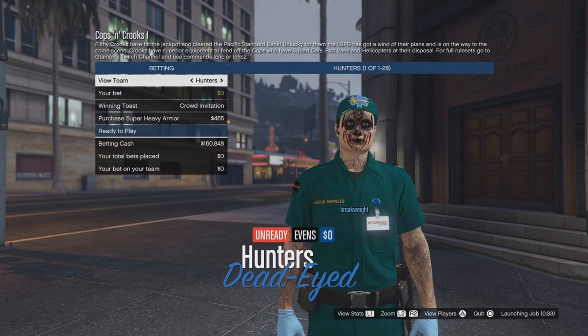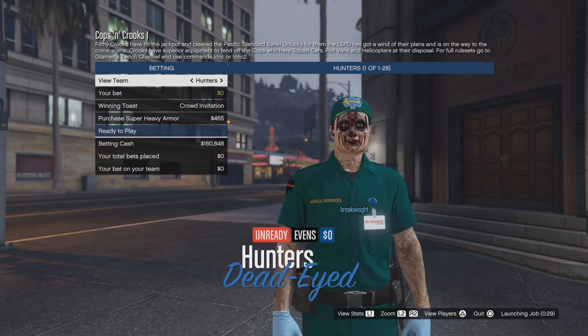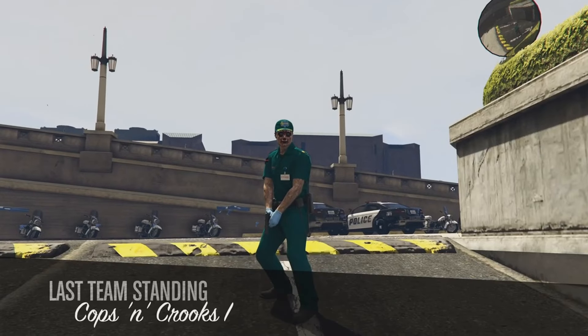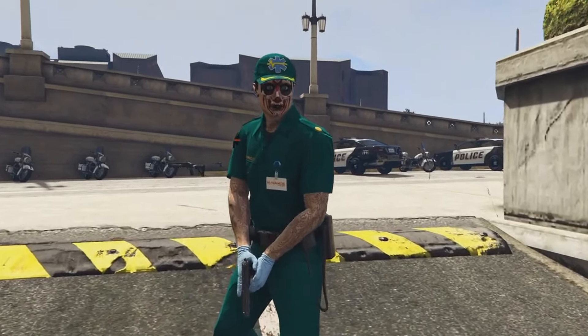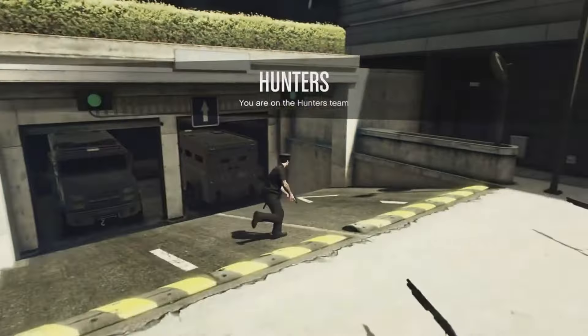Once you join your friend and load in, you want to make sure you're on the Hunter's team — that's how you know you're on the team that is going to get the cop outfit. All you want to go ahead and do is ready up, and once you do I'll show you guys the next step. It's similar to most outfit glitches. Once we load in, you will see that you spawn in with the cop outfit, and you just want to bring up your interaction menu and go to Appearance.